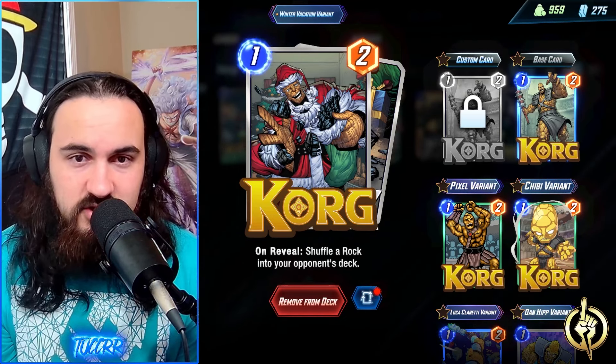And then you have Thena. Thena gets plus three power if you play two cards exactly on this turn — it's a condition you have to meet every single time to get the extra value, which is overall still really solid. She can get pretty vertical in a lane by herself, or you put her with some other cards to combo. If you don't have Thena, I would suggest maybe a White Widow or potentially a Shadow King as another solid two-drop in that slot.